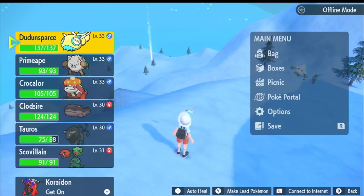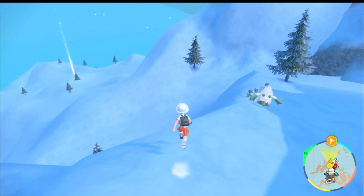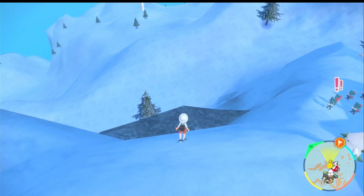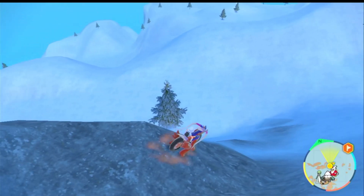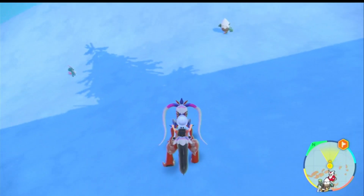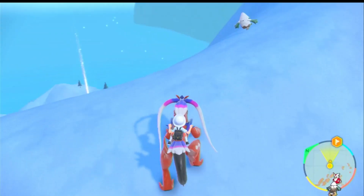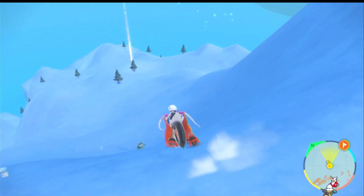This is my Dunsparce and it has the Run Away ability. Also, a lot of people say they can easily access the snow area with no abilities, but I tell you the jump ability is the most important Koraidon/Miraidon ability. It makes your life easier. You can get it early by finishing the Steel Titan, who is only level 27. It's easy — not complicated.